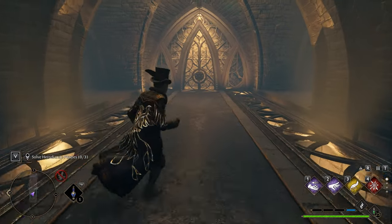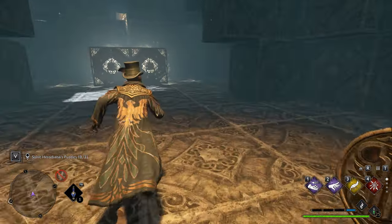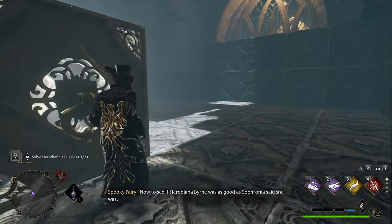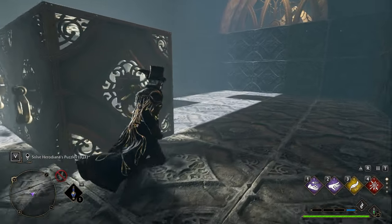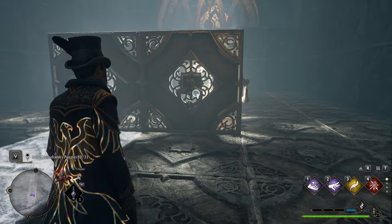The first one is very straightforward. You just need to push those two in order to climb up, again using the pulso. Of course, the best way to do it is from the front, so you can push it towards the balcony there.